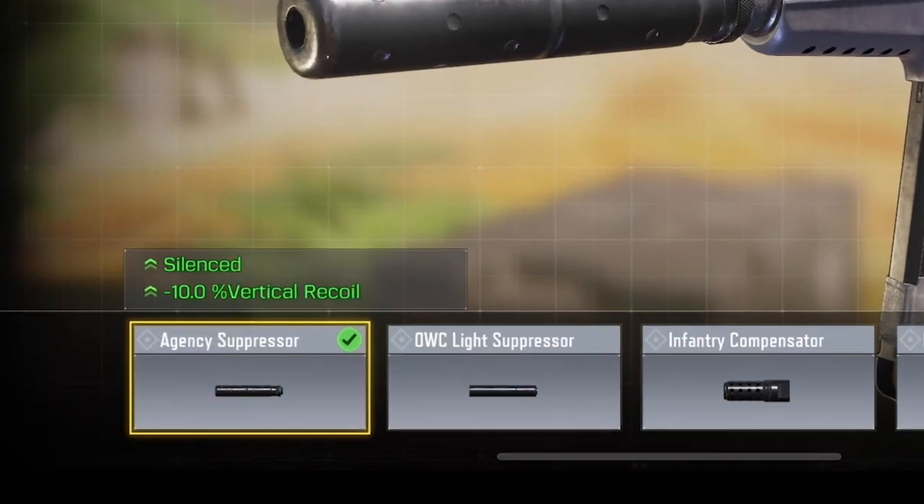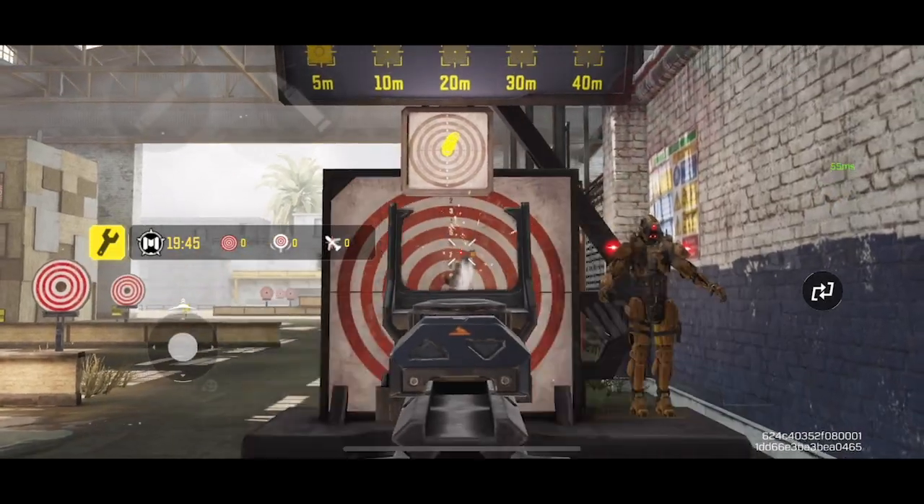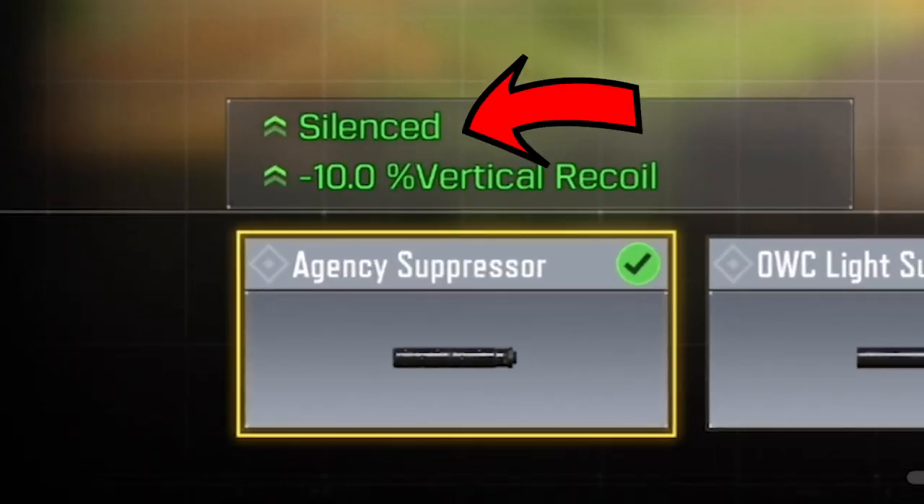Let's start with the Muzzle. The Agency Suppressor is the best muzzle to use for this SMG. This attachment decreases the vertical recoil of the Lapa, which is really useful because the Lapa does have a decent amount of recoil. On top of that, this attachment will also silence your shots, which is a really great thing to have.